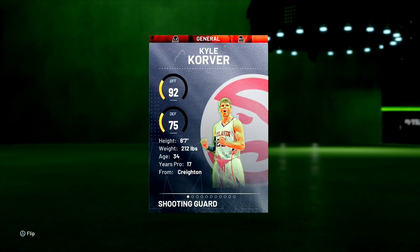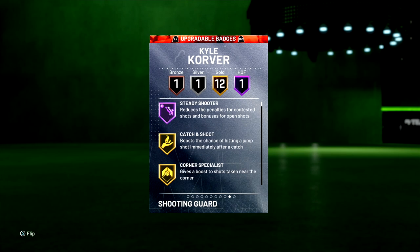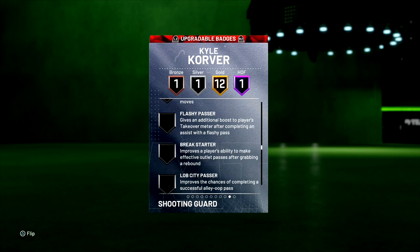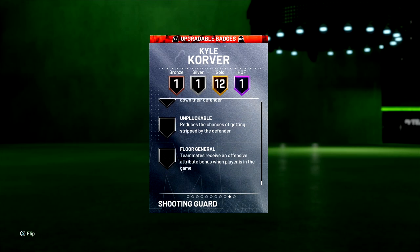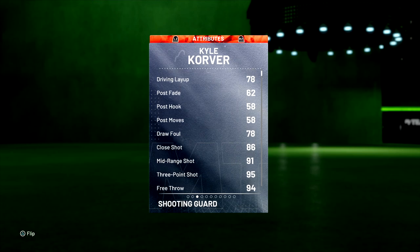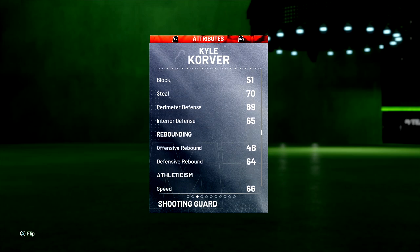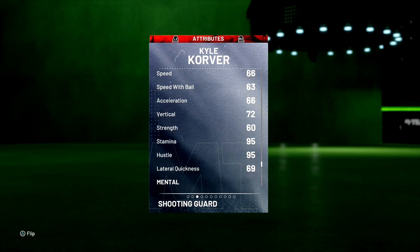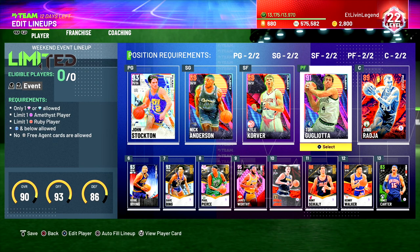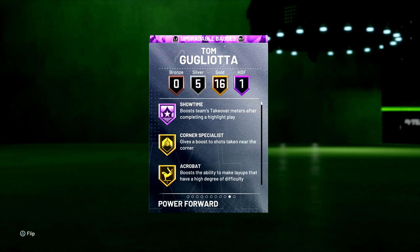Next we got Ruby Kyle Korver — sniped this card for 3000 MT, think he's going for around 4500. Comes with Hall of Fame Steady Shooter, 12 gold badges: Catch and Shoot, Dead Eye, Flexible Release, Range Extender, Hot Zone Hunter, Ankle Breaker, Downhill, Quick First Step, Stop and Go, Tight Handles — but you cannot give him Clamps. He has a three-pointer of 95, driving dunk of 60, so he won't do much finishing. Perimeter defense 69, speed 66 — he's just going to be a spot-up shooter, a liability on defense. He better be making his jump shots.